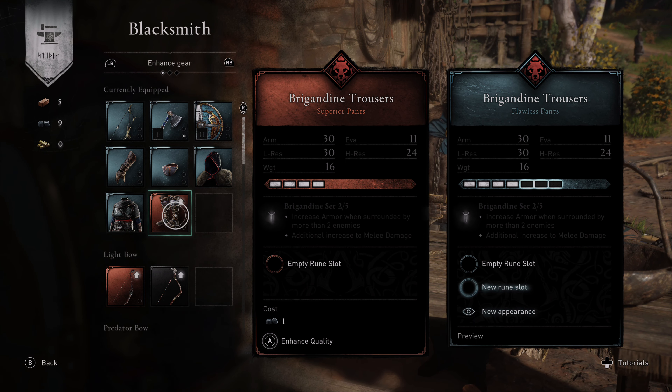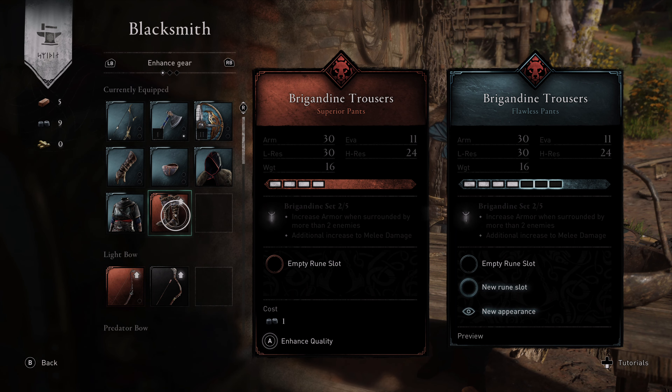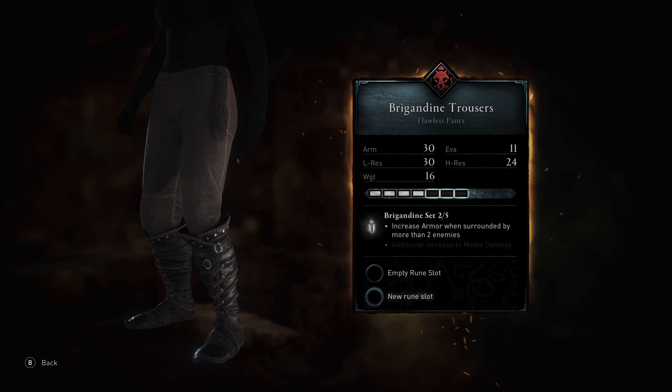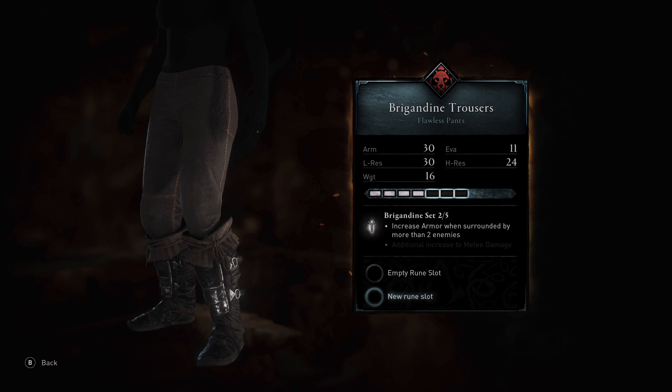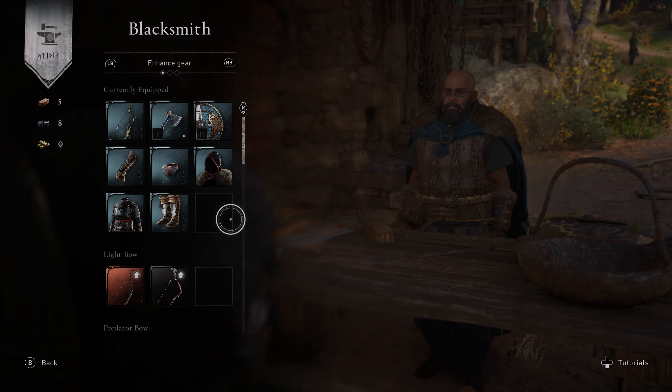This is only going to cost one and then we've got tungsten left over too, which is really good. Let's upgrade our boots too. They actually look quite good — look a little bit different. I like it. Anyway, that's all of our gear upgraded.